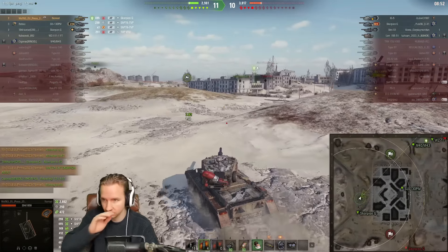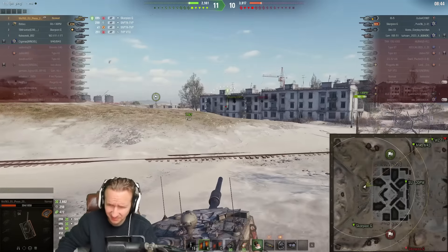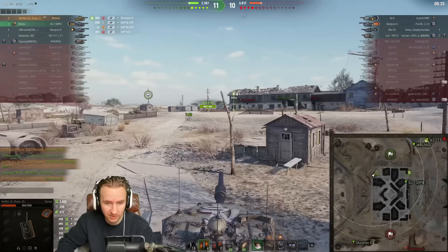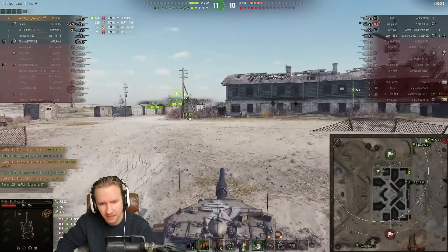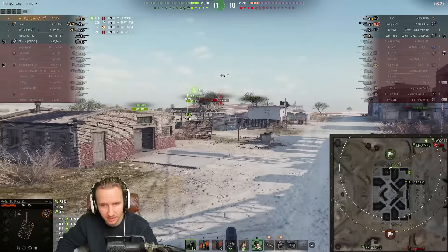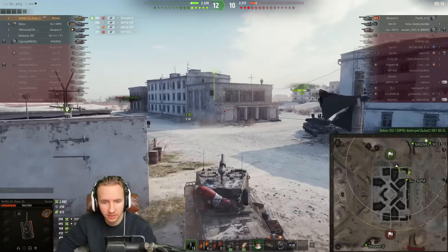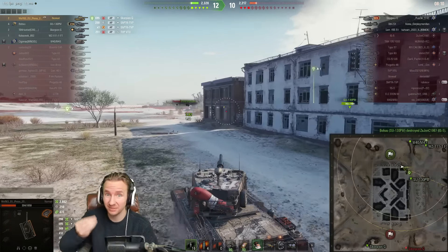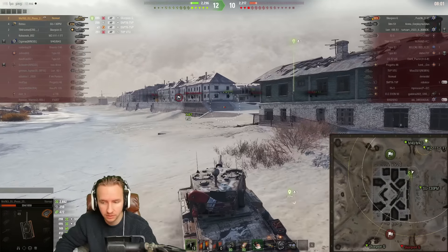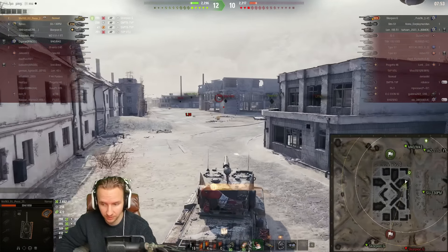I'll warn my team about the Scorpion in caps — whoops, didn't mean to do that. Making my way over to deal with the IS-5 first. The mobility on the Charioteer Nomad is definitely not the best — a little bit lame from that perspective. There are faster tank destroyers out there, but it's by no means slow — right in the middle. The Charioteer Nomad is good at everything, not bad at anything, but not great at anything either, making it a jack-of-all-trades tank destroyer.